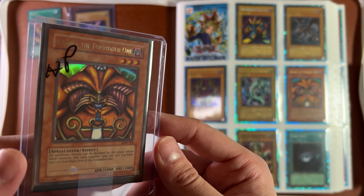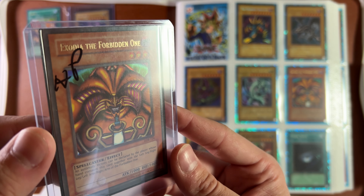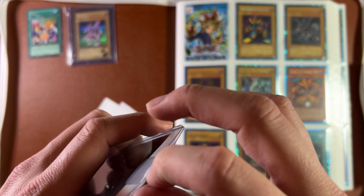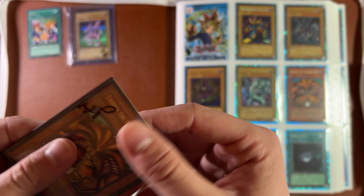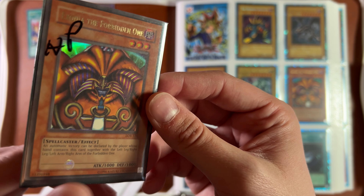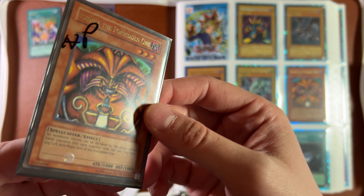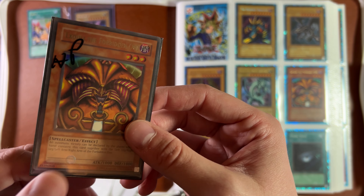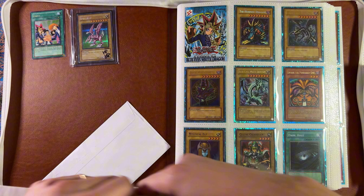This is going to be for a future giveaway — Exodia, the one and only, LOB, unlimited. He is in really good shape. This is a heavy play, so I wonder what's so heavy played about it. Maybe we can open it up and see if it has any significant damage. Not coming out of the sleeve very good, but this is that guy. I'm going to be doing a 250 subscriber giveaway, and all you'll have to do is be subscribed and probably comment whatever I ask you to comment at the time. I'm not doing the giveaway just yet, but there's going to be two more cards coming in with this guy that I'm going to be giving away — all three of them.